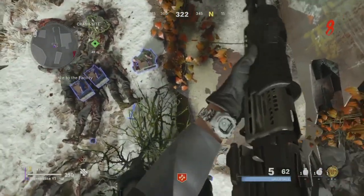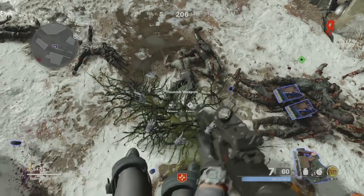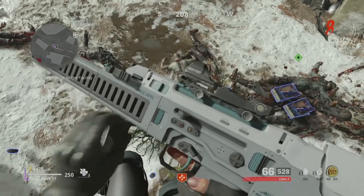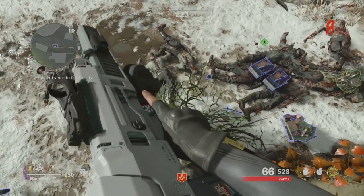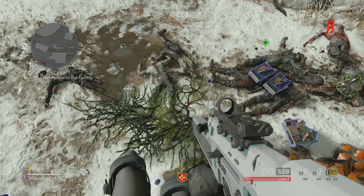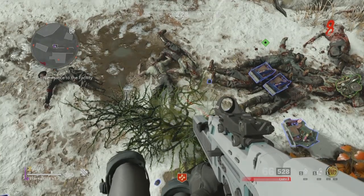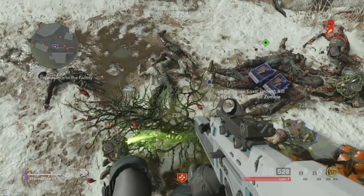After that, jump back up there, make sure your legs are floating, and boom — the glitch is done. The toxic growth is never gonna disappear. Go ahead and get your rank up, make sure you equip double XP so you can level up fast and get your tiers up on the battle pass. I don't think you'll need weapon XP, but go ahead and equip the double XP.